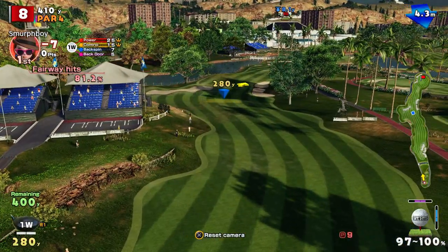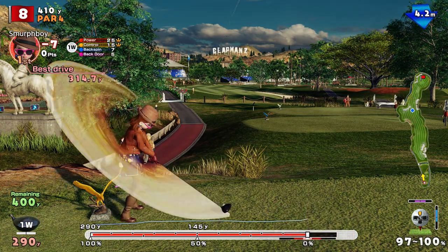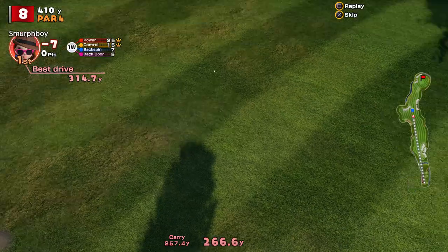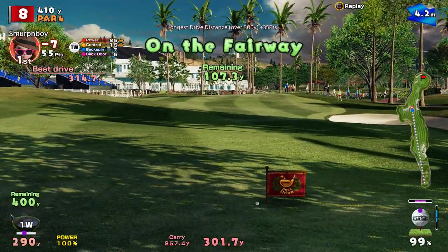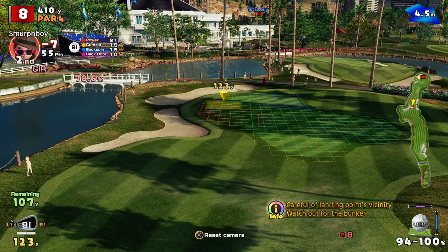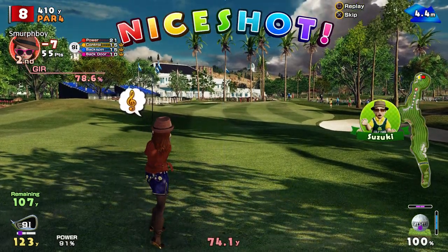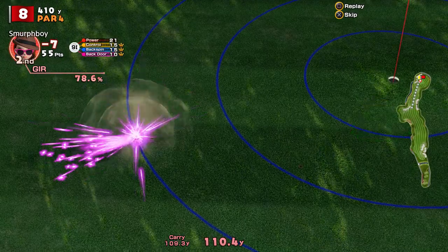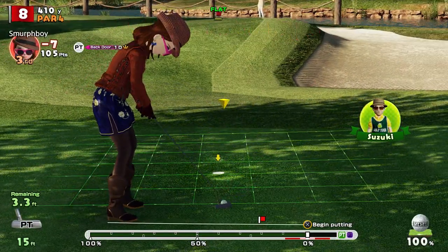Par four — upwind, so a bit of topspin to try and keep it lower. Great shot — it means the wind has less impact on you. The other benefit is you get a bit of roll at the end. So we've got to 300 yards — I'm 110 to go. Bit of a crosswind. Got the ultra backspin. Lovely. How close is that? Not quite online, but hey. Three foot makes the birdie putt simpler.